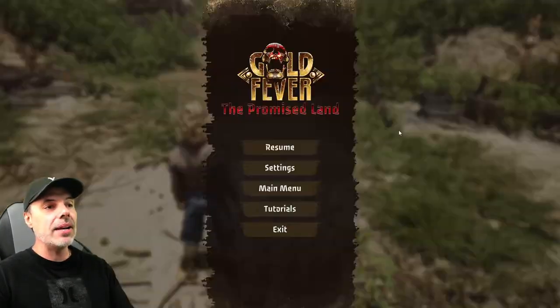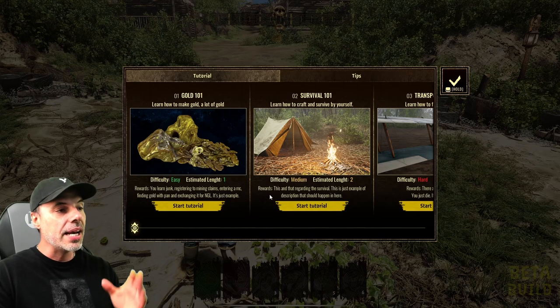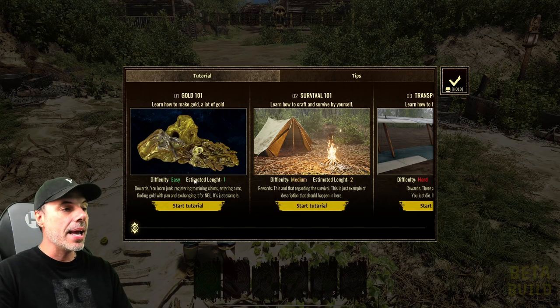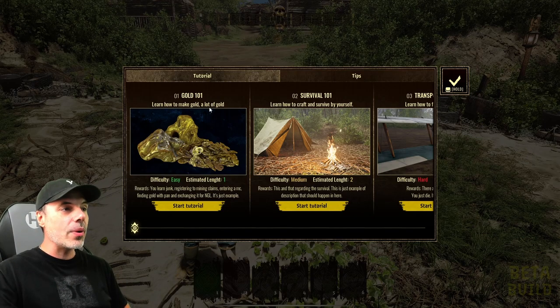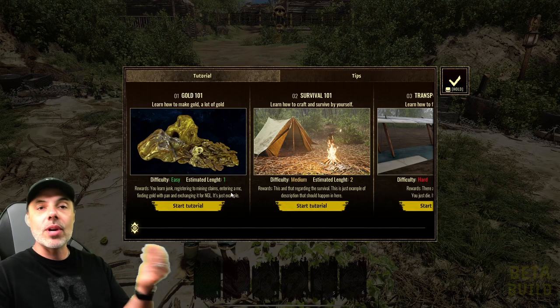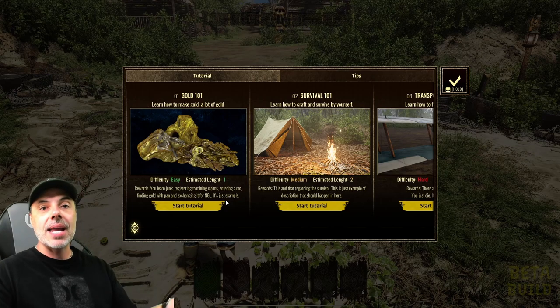If we escape out and go to tutorials, it has some little tutorials you can follow along to learn about the game and the gameplay loop. We have Gold 101 Rewards: registering to mining claims, entering a mining claim, finding gold with a pan, and exchanging it for NGL — which is the token that the game runs on, the cryptocurrency.